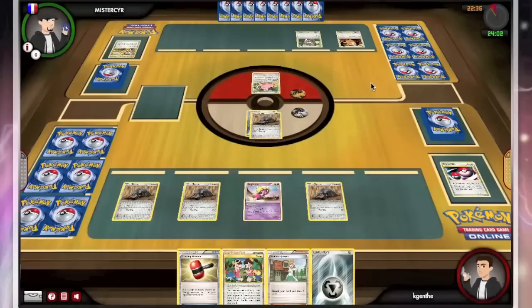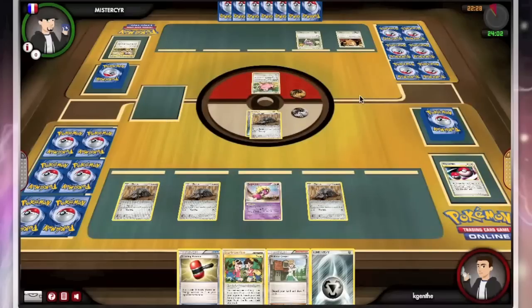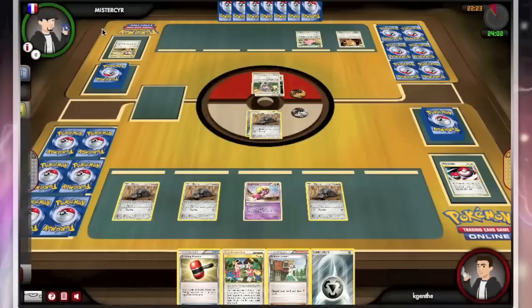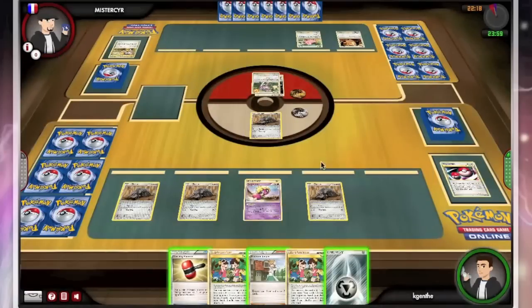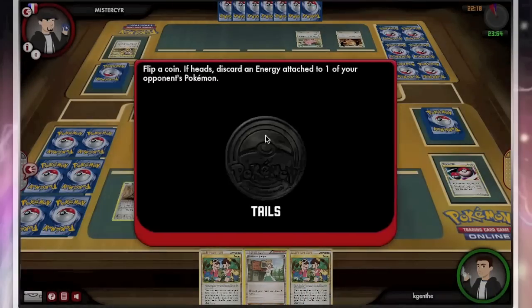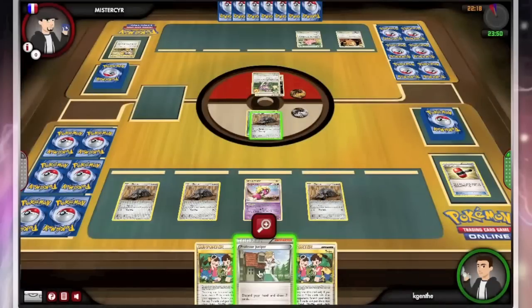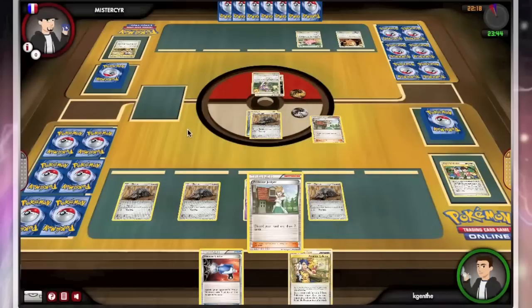He's using the Aipom that has Tailcoat, which means he'll be able to move an energy from my Durant onto my Smoochum — which is going to be super annoying. But I think that's actually a pretty good strategy. We see that he's not loading up his bench. He's already got a very specific plan in mind for this matchup — denying me Devours and having me waste my resources. He's going to turn that disruption strategy right back against me.